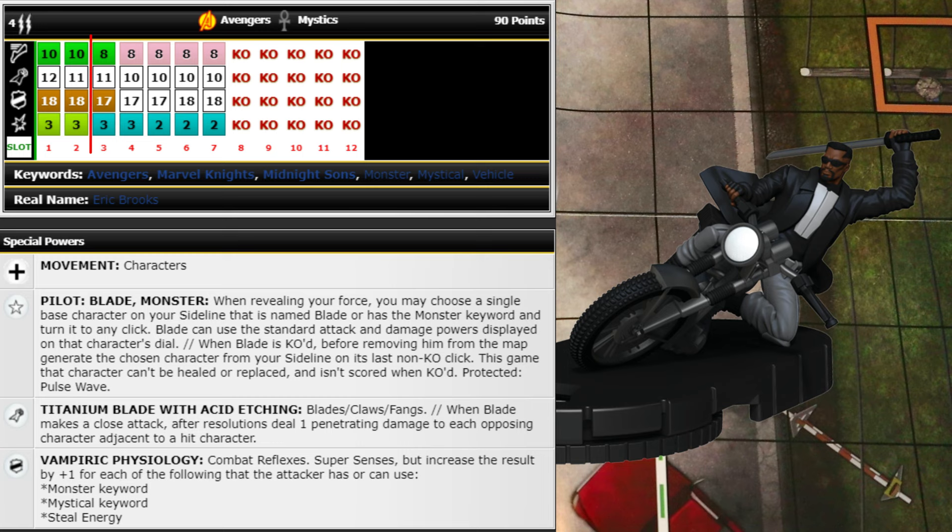I've got to have this figure — it's Blade on a motorcycle and he looks freaking awesome. He has potential with really good pilot options, and you can put Frenchie on him on top of that plus still equip him with something else. Pilot characters with the Vehicle keyword are so ridiculous — you get the pilot, Frenchie, and still an equipment slot. It just makes him hard to not be good.